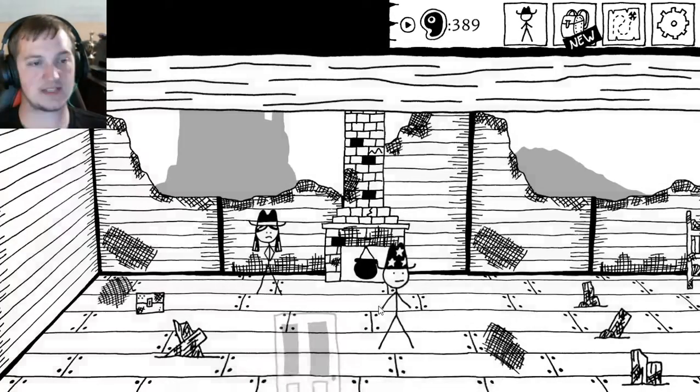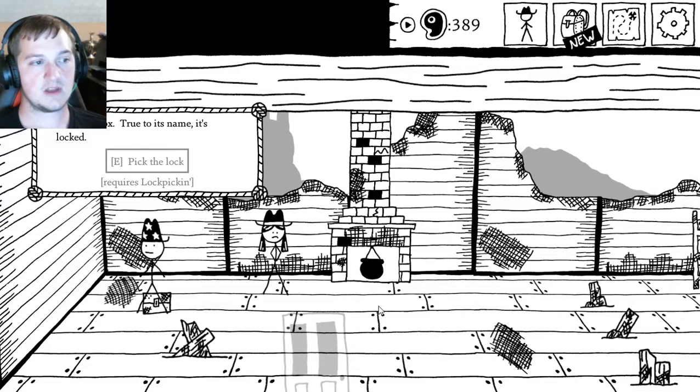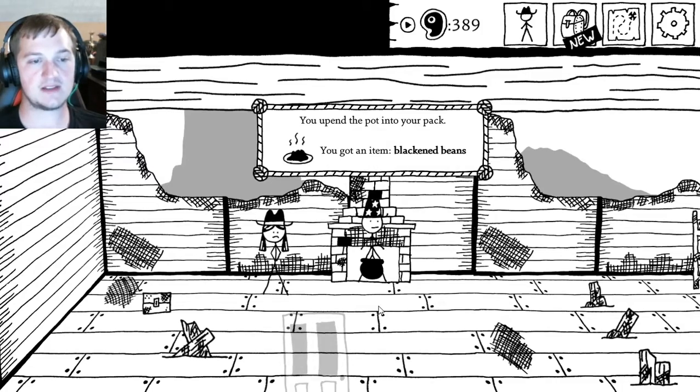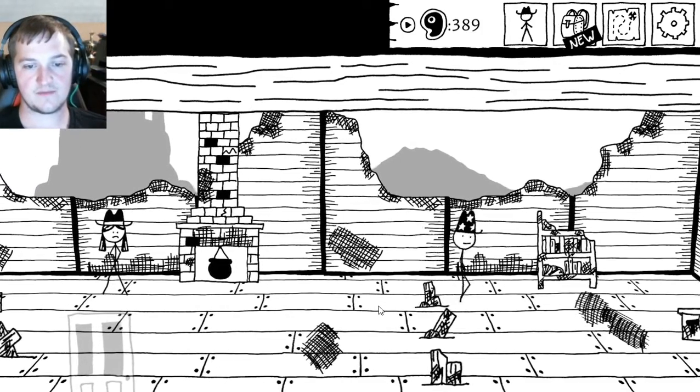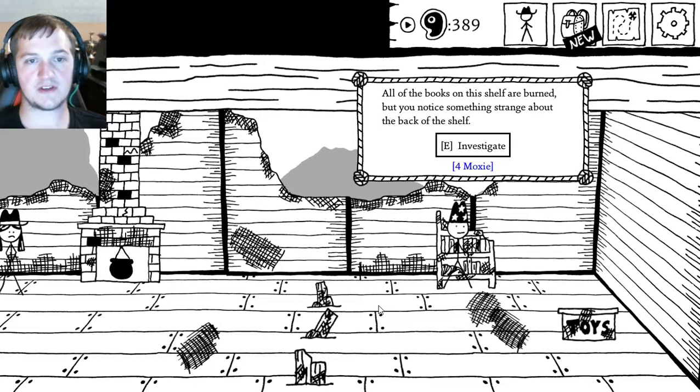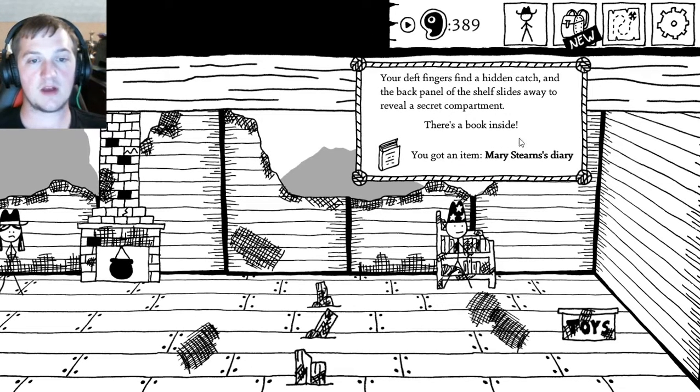Let's see what's in the house before we actually fight anything. It's a lockbox — true to the name, it's locked. Requires lockpicking, though I thought I was able to do that. There's still some beans in this pot — I got blackened beans. All of the books on this shelf are burned, but there's something strange about the back of the shelf. I have just enough moxie to do it. I found Mary Stearns' diary — my fingers find a hidden cache, and the back panel slides away to reveal a secret compartment with a book inside.